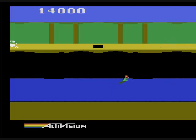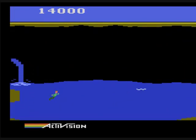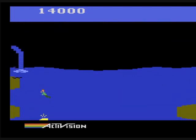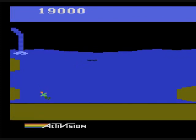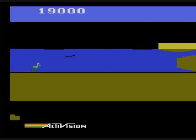You cannot drown when you're in the water area, but you do need to watch out for the electric eel. Any enemy that touches you will send you back to a save point — the brown plus — and you'll lose points as you go back to it. But just touch another save point and you'll go back to that one instead.